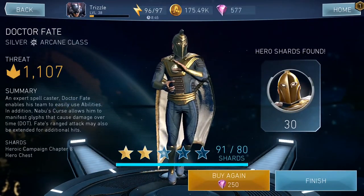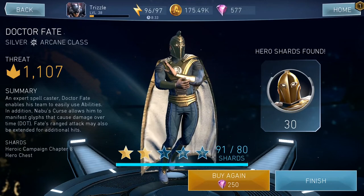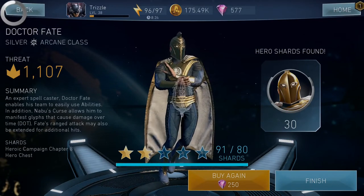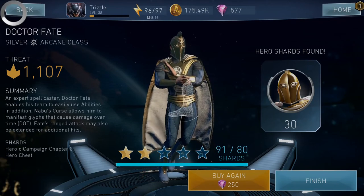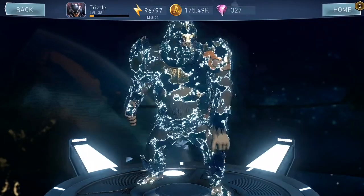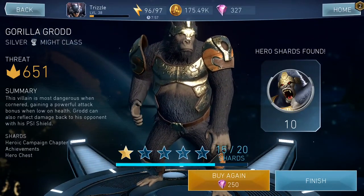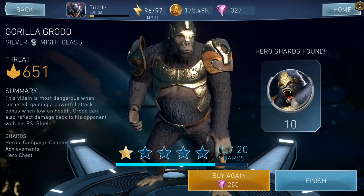Dr. Fate — okay, that's cool. At least he can get ranked up to three star and I've got 30. Come on, fingers crossed for the second one. Gorilla Grodd and only 10 shards — this game is not liking me today. It's funny how some you get 30 and some you get 10. Whatever, next one — let's see what I get.